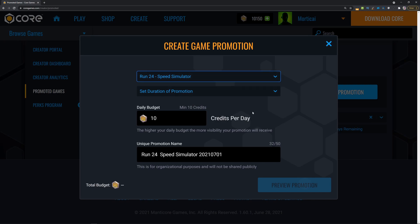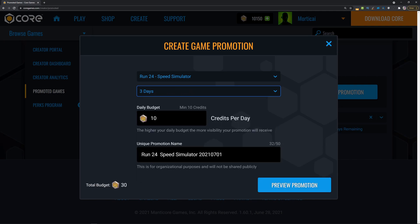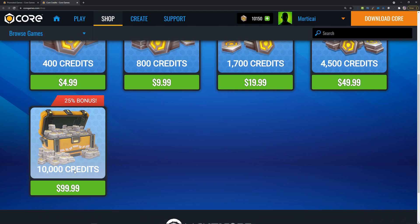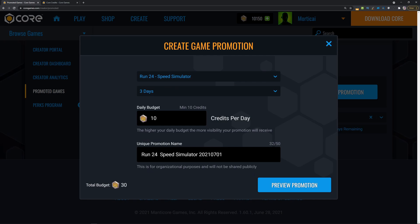In this example we'll do Run 24, then select the duration — say a three-day promotion. The daily budget is how many credits per day we'll spend. Going to the shop real quick: if you purchase the 10,000 credits package, it's about a penny per credit in USD. So going back, we select Run 24, do a three-day promotion — with 10 credits per day we're essentially saying we're willing to spend 10 cents a day.